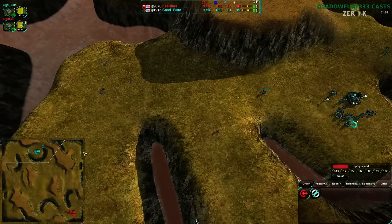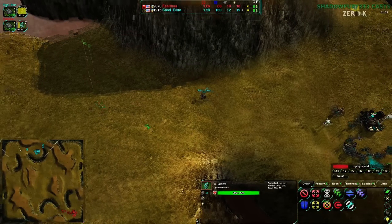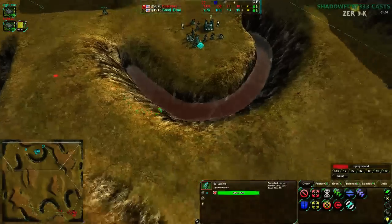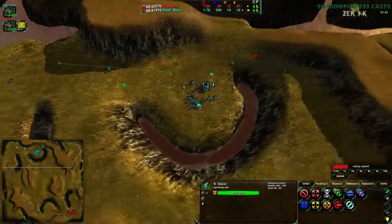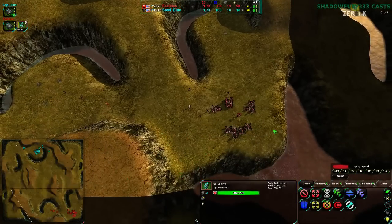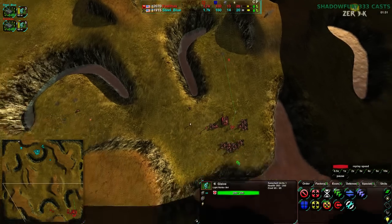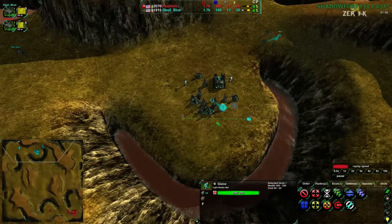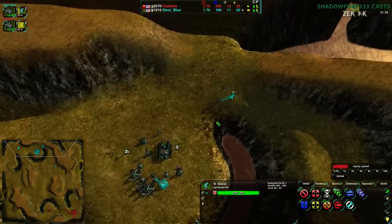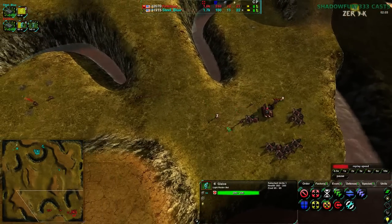Steel Blue is going over to the northwest side of the map, likely to set up metal extractors with their commander, and Felthas now spots it out. Felthas is actually going over to the northwest rather than the north center. As I mentioned before, it's 1.8 here, so there isn't much motivation to go to the northwest for the north player. Unlike the south player — the southeast is a fairly defensible position that does have plus 2.2 on all these metal extractors. Tiny differences in the early game make a huge difference later on.